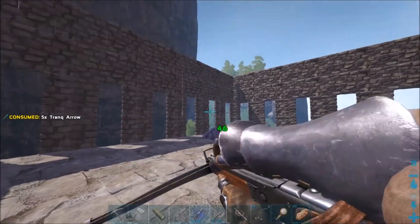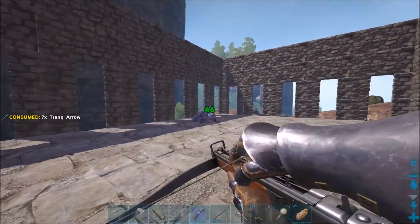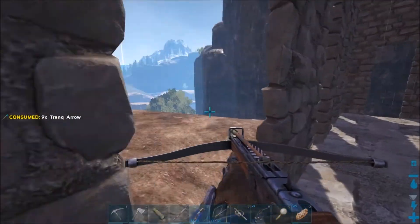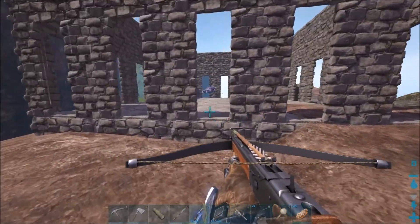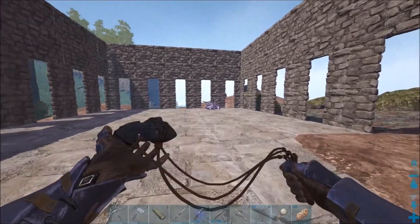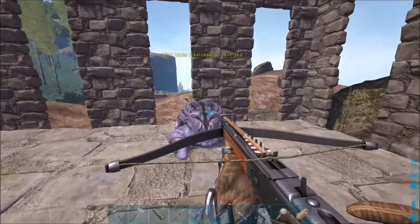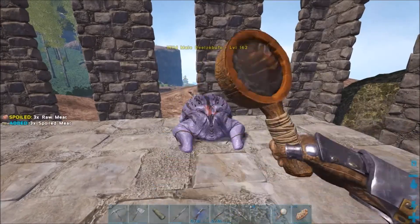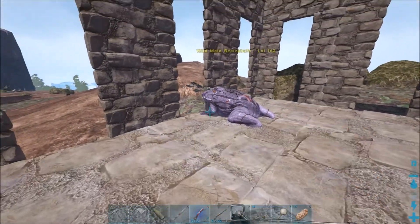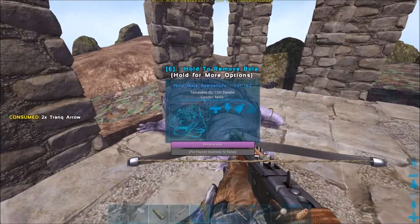Once this guy breaks loose, we're gonna run for it because he does have a torpor-inducing tongue swipe that we're gonna try to stay clear of. Let's bullet him one more time. Okay, that works. Let's check real quick what it's at — oh, it's really darn close. One more shot should do it. Yep, there we go. The frog is knocked out.